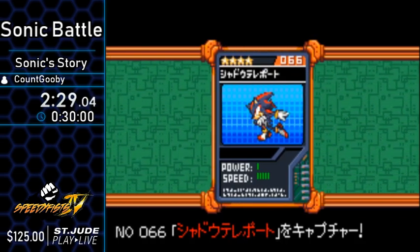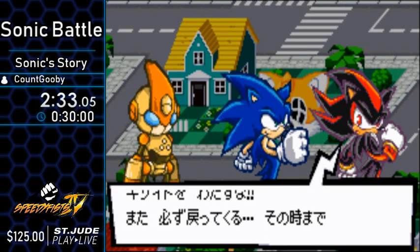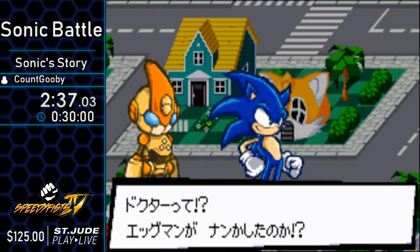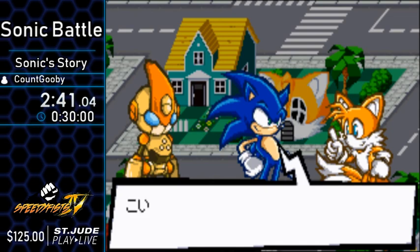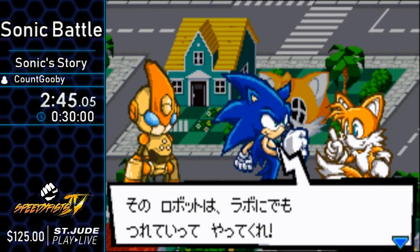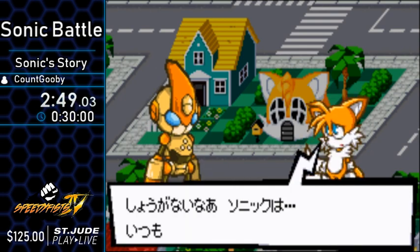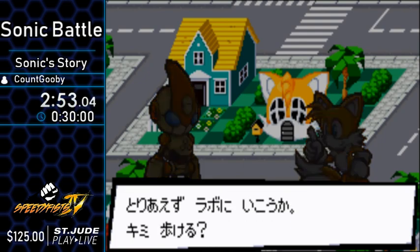These are just cards you get — abilities that Emerl can learn. The cool thing about this game is that Emerl is a customizable fighter. If I were playing New Game Plus, I could just go and customize him with whatever moveset I wanted. Which is cool for a GBA game — that's a lot to put on a GBA game. Having different variations of characters is also pretty cool.